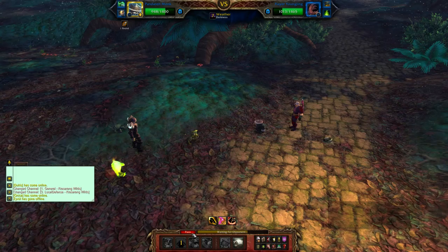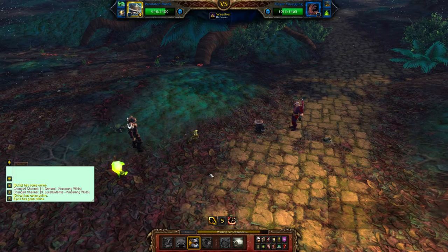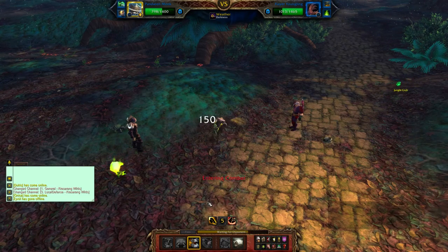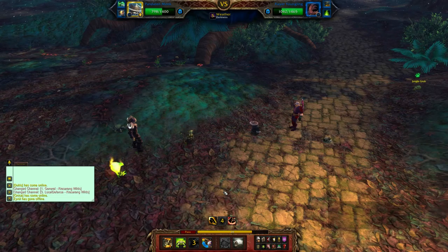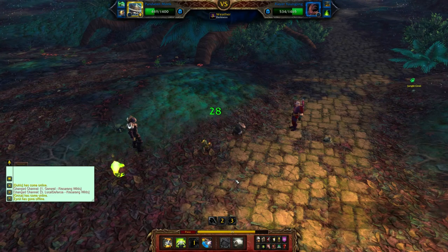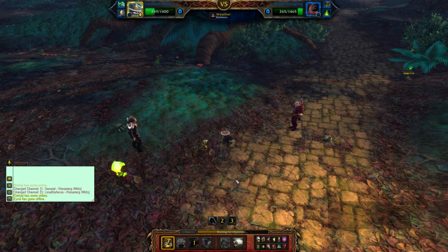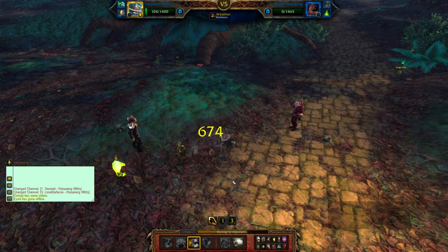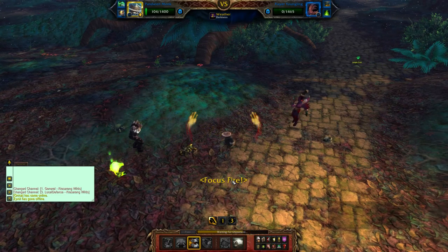I'm going to use Fury of a Thousand Fists but he uses Reflection, so I pass and now use Fury of a Thousand Fists — but he dodges. Someone else just entered the fight which is never good. We Focus Chi up and use Takedown. He misses his attack. I Takedown again, and then finish him off with Fury of a Thousand Fists — and he is now dead!